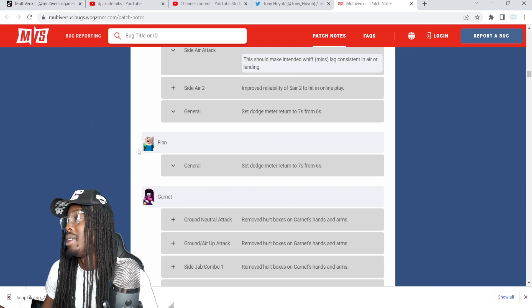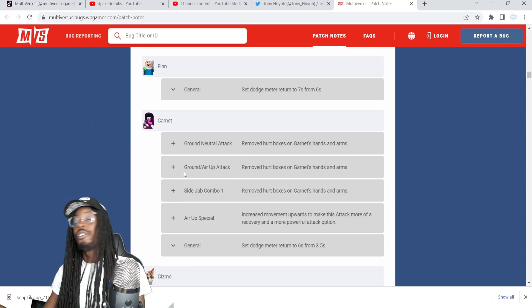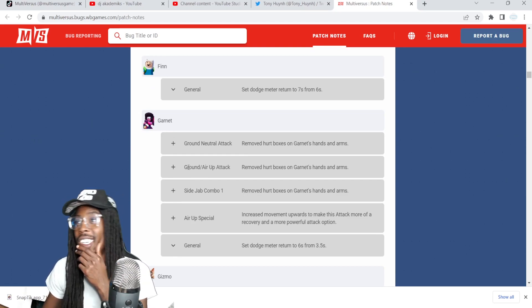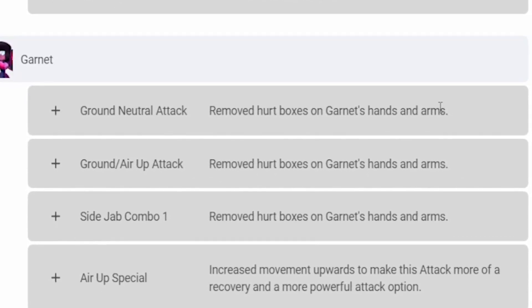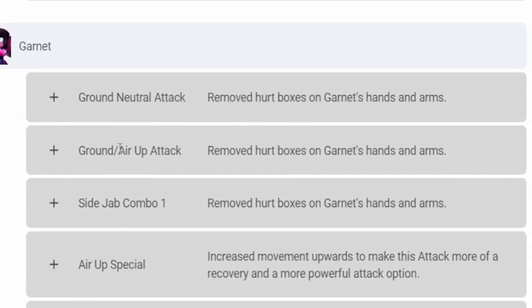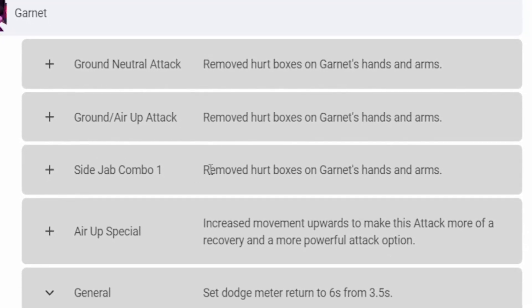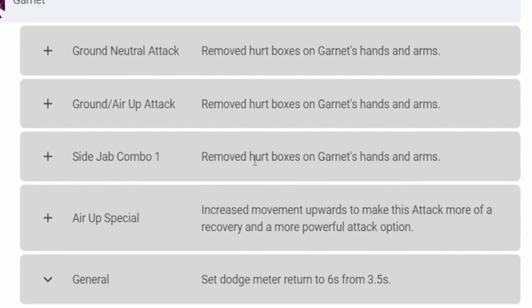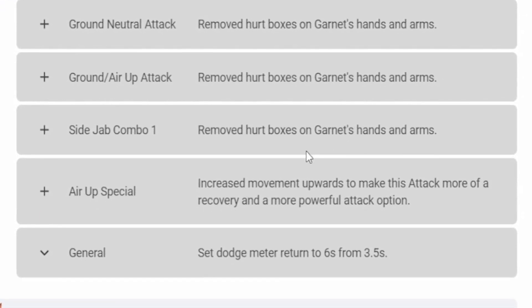Ben 10 has not been touched — Fins are going to eat. Garnet got a whole other set of buffs. They're trying to figure out how to make Garnet good. Ground neutral attack buff — removed her hurtbox on Garnet's hands and arms. Ground, air, and up attack — removed hurtbox on Garnet's hands and arms as well. High jab also gets hurtbox removal.